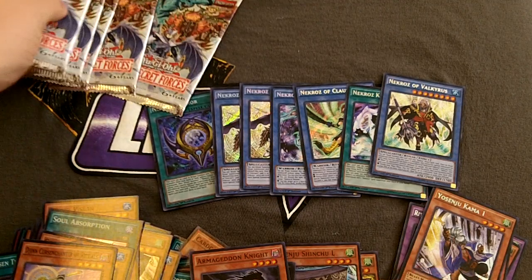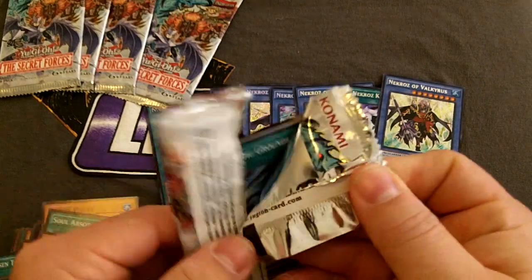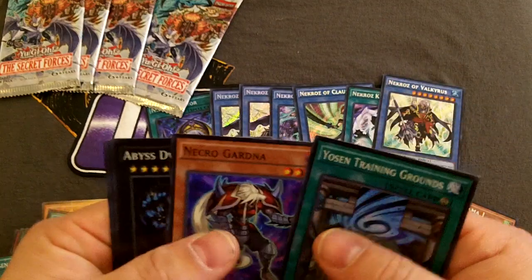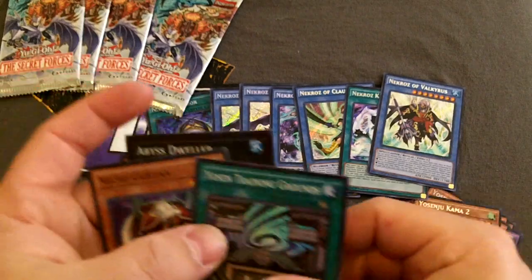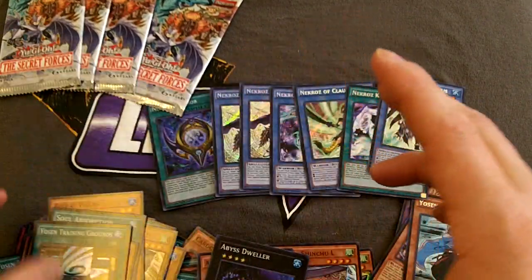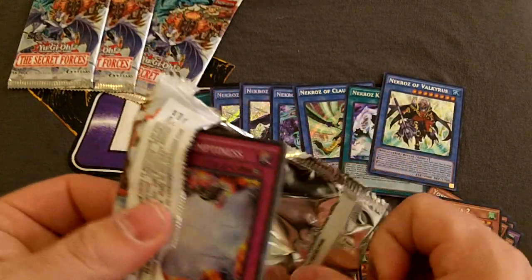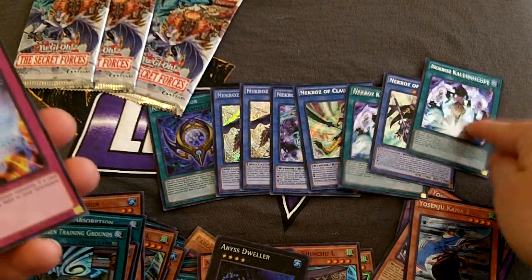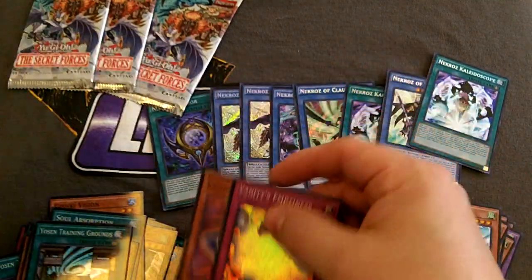What do I have left? Five packs left. I want another Trishula — find me another Trishula, guys. There's another Abyss Dweller. Actually, I think that may have finished off everything that I need for that deck. There's another Dweller — Dwellers are good to have. There's another Emptiness — Emptiness is always good to have. Oh, there's another Kaleidoscope — that should give me my playset of Kaleidoscope now. Kar Kar D and Vanity's Emptiness.